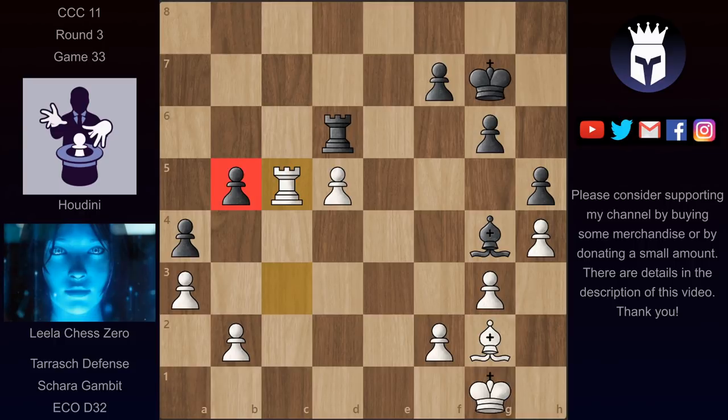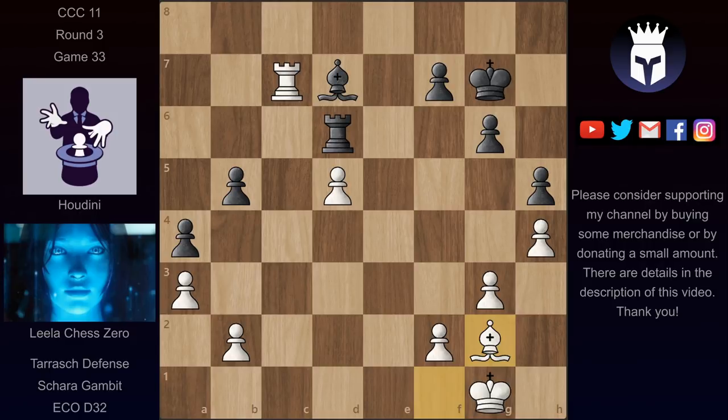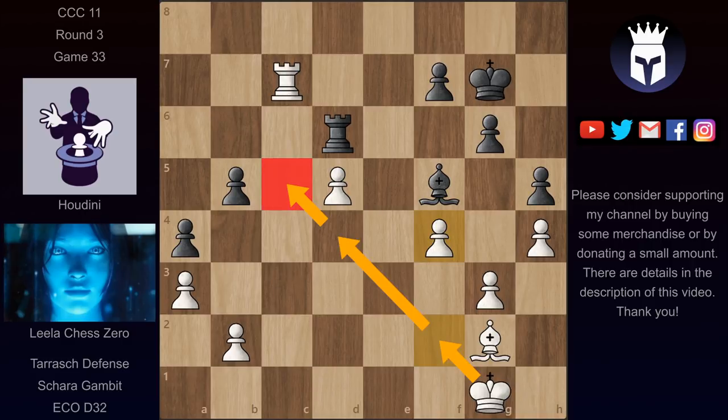We have now rook b6 and now bishop f1, hitting it again. Bishop d7, defending rook c7. Rook d6, and now bishop back to g2 to defend this pawn. Bishop f5, and now f4. And Lila's plan is to quite simply come up with the king. And if this king reaches c5, it would help this pawn advance but would also attack the b5 pawn. The game would be probably over at that point.